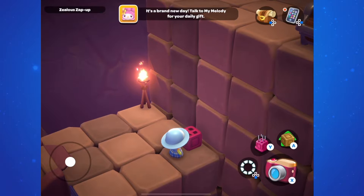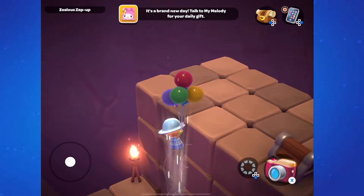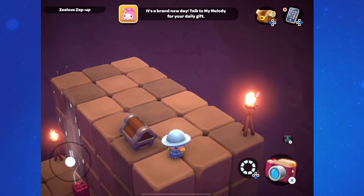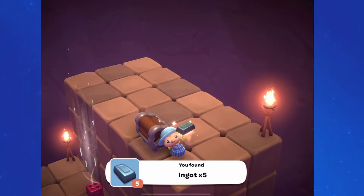Once up here, turn on the block, jump on top of it and hold the jump button so your balloons are out. Once you get to the top you'll be able to open the chest. And inside you'll find five iron ingots.